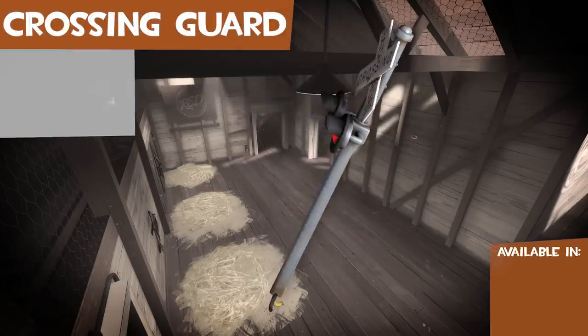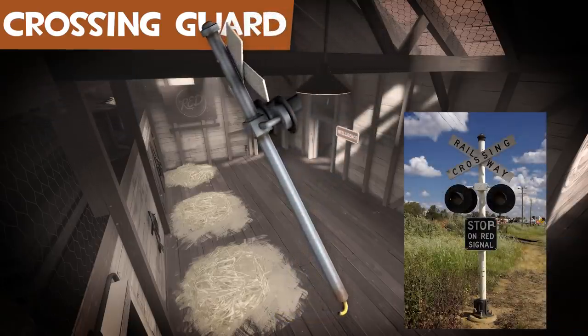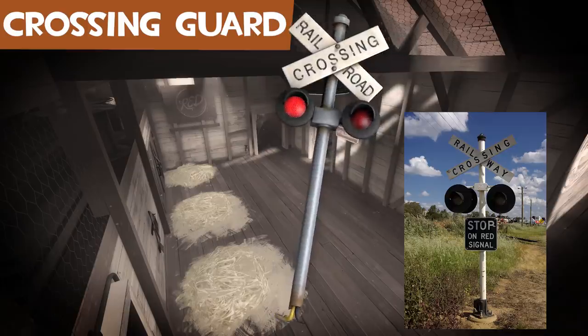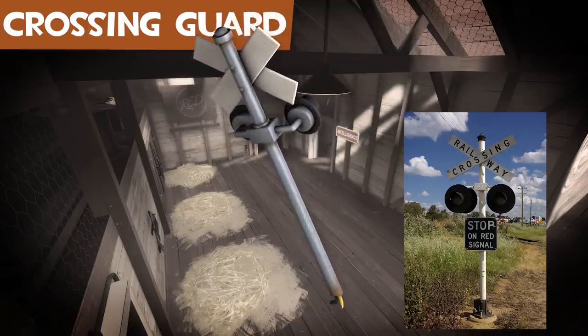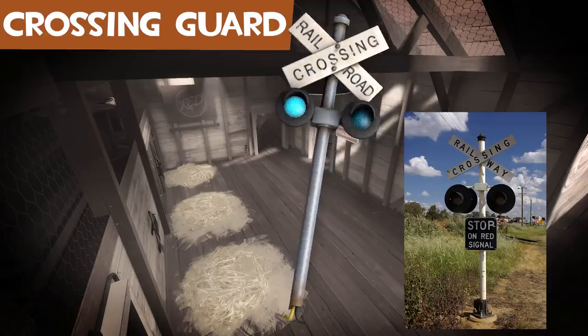The Crossing Guard is a railroad crossing sign with flashing lights — how they're flashing, I don't know. This was the only weapon added in the infamous End of the Line update. Its name comes from the job of a guard who opens and closes gates at a railway crossing. It's usable by everyone except the Engineer and Spy.